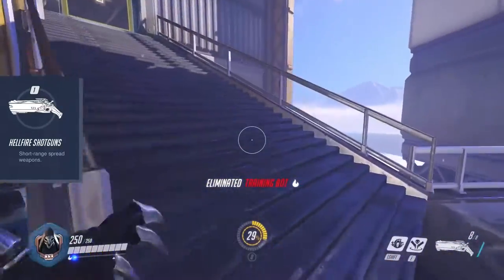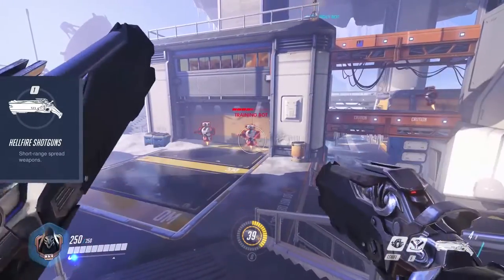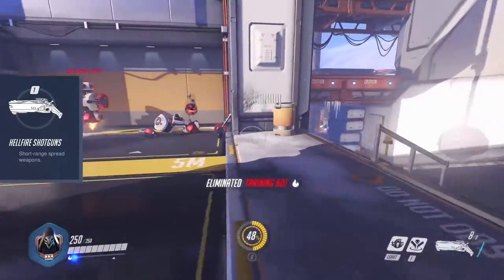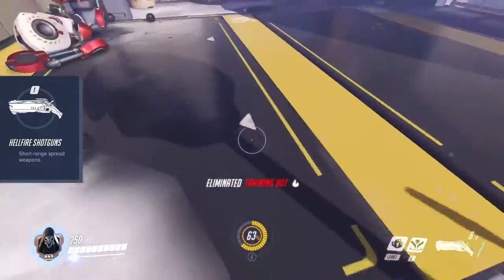Being the shotguns that they are, they are increasingly effective the closer you are to your target. Going mid range already leaves you with a significant loss of damage output. Close range makes the most of your 8 rounds in the magazine. Most enemies will not nearly be able to tank all 8 shots.